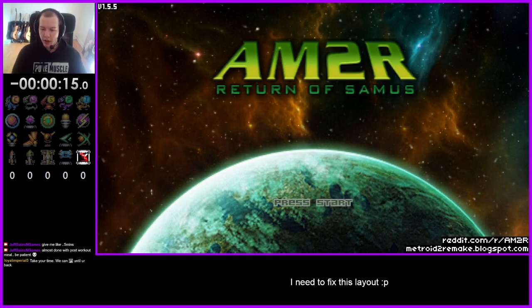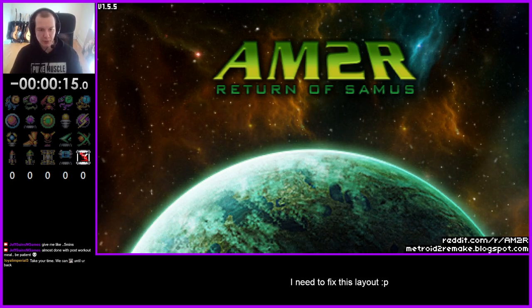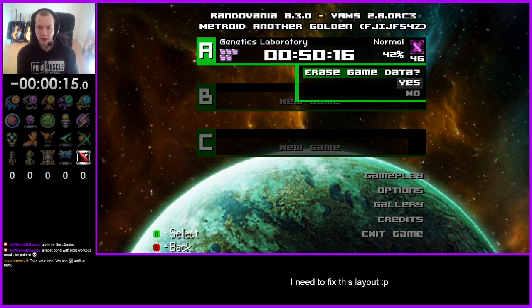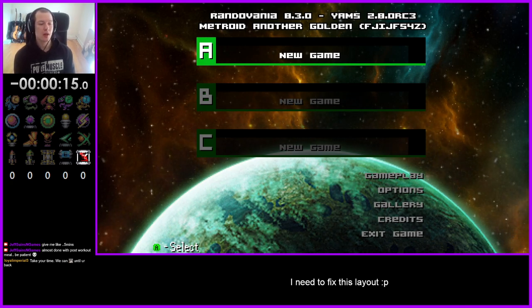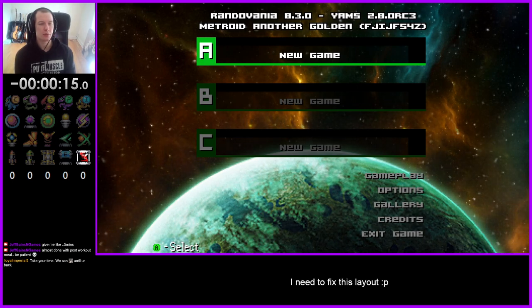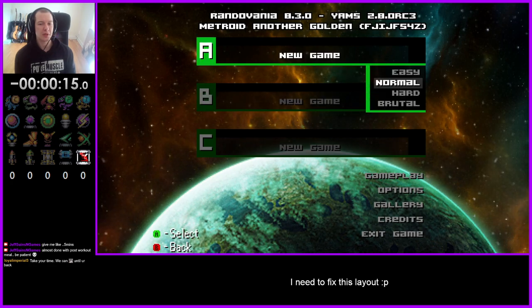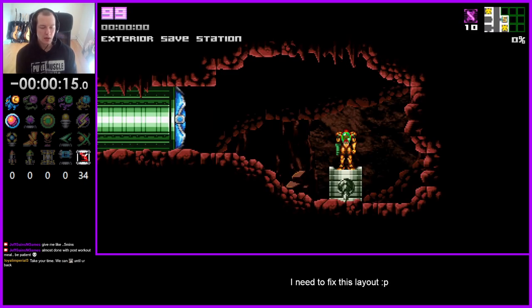Played the weekly yesterday and wanted to play some more AM2R, so that's what we're gonna do. I put on door lock rando, pipe rando with one-way anywhere with replacement, and kind of intermediate tricks — so starting with wall jump boots.